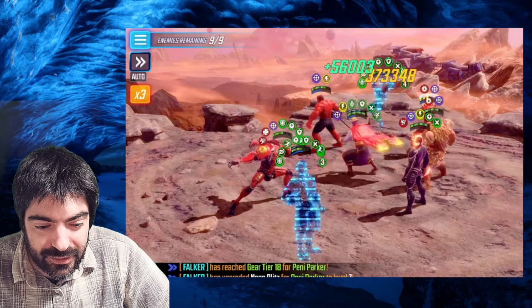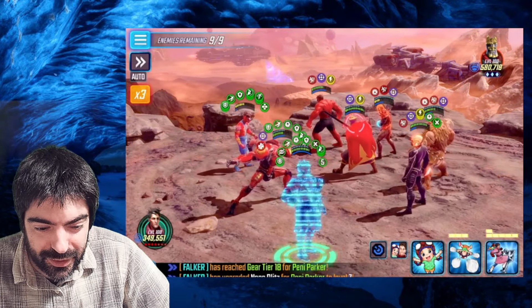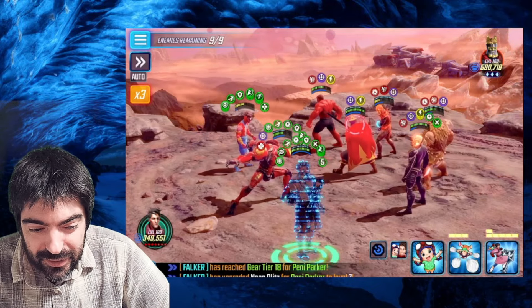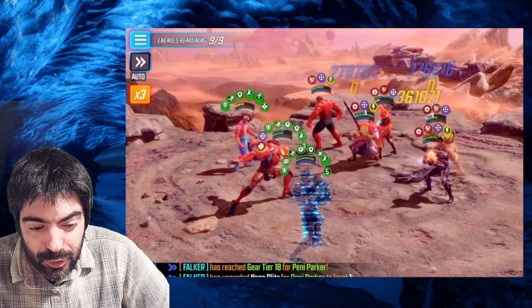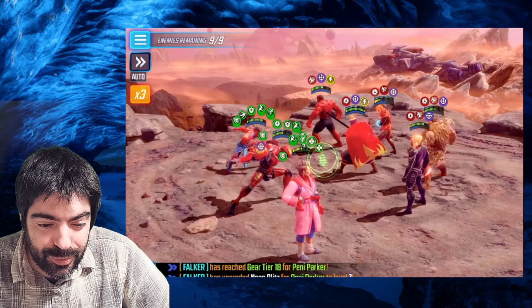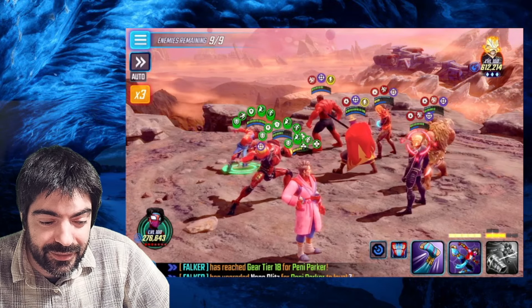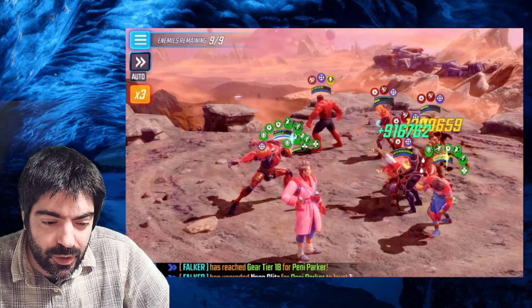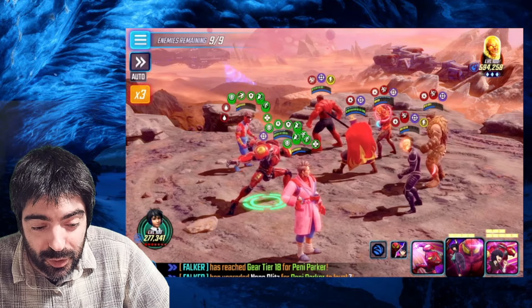Now we're going to use the basic or the ultimate with Pavitre — I think I used the ultimate there, which is unnecessary. Then we clear that offense up from Robbie Reyes Ghost Rider. With that offense up removed and offense down applied, he's going to do way less damage so we are sort of protected. We play offense down to him again, and we have another stun to apply to Cosmic Ghost Rider.